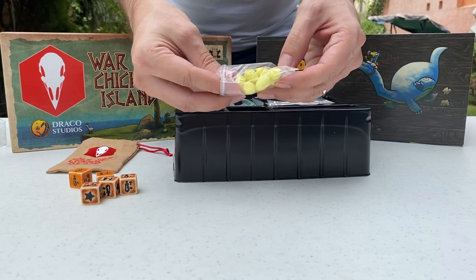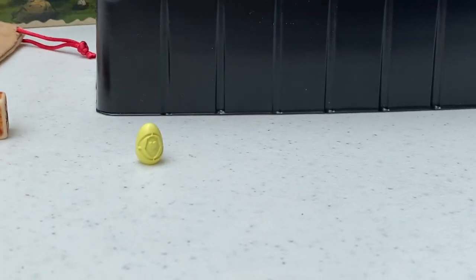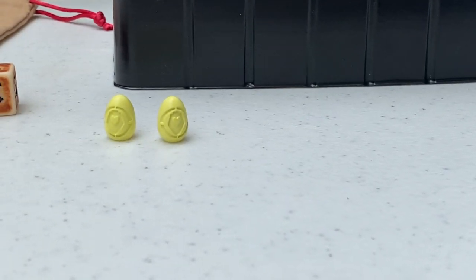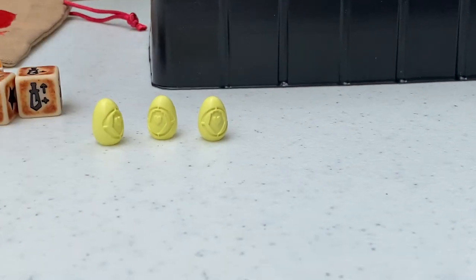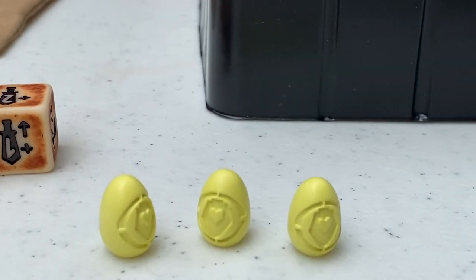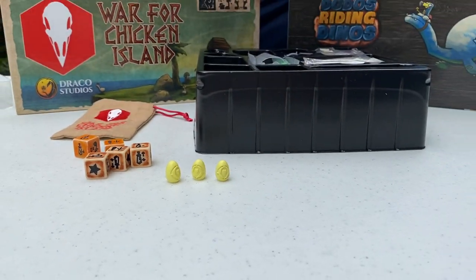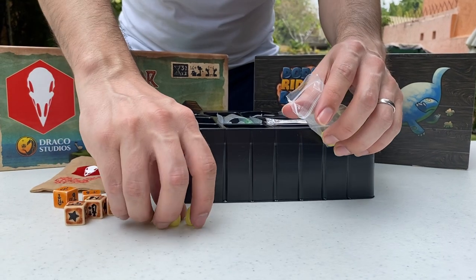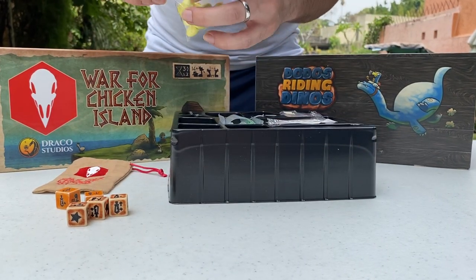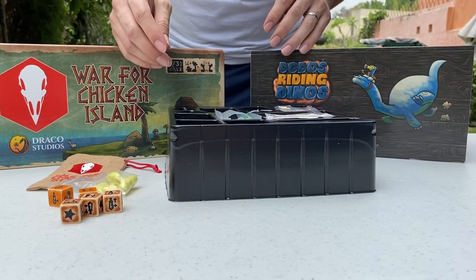These are the egg resin shields. You can use them to mark shields, and you can use the other tokens as well to mark on the battlefield, on the cards, or both. You can also paint these since they are made of resin. Because of the delay, we decided to include them for free as our gift to you.